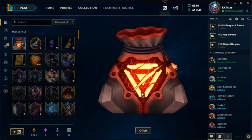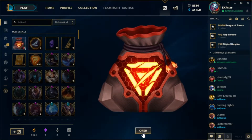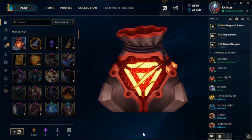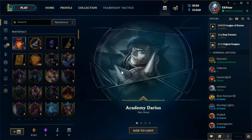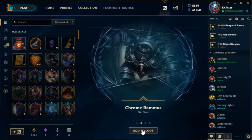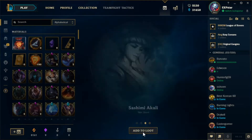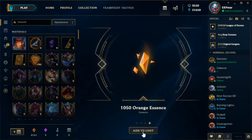Alright, here I go, I'm opening it. Let's go! What is this? I got an Academy Darius, a Chrome Rammus, a Sashimi Akali, and 1050 Orange Essence. Wow.